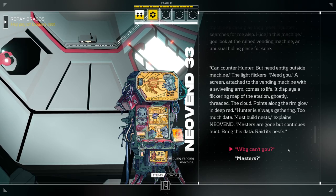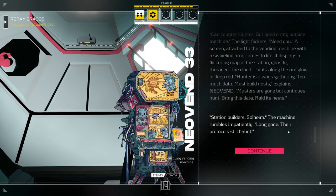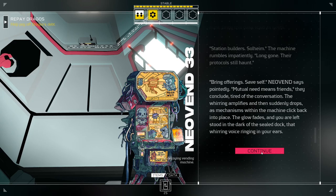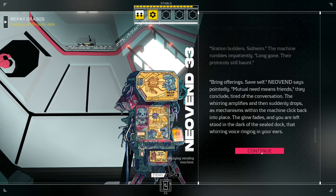So this is not the same people chasing me from my corp — this is Solheim. This is just an old security measure built in by them, but it's a program, so it's going to hunt whether its masters are gone or not. 'Bring offerings, save self,' Neo-Vend says pointedly. 'Mutual need means friends.' The whirring amplifies and then drops as mechanisms click back into place. The glow fades and you are left in the dark of the sealed dock, that whirring voice ringing in your ears.